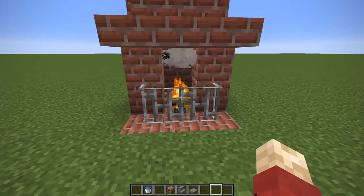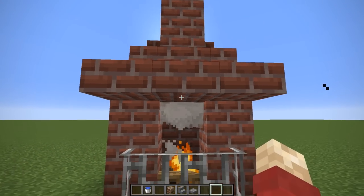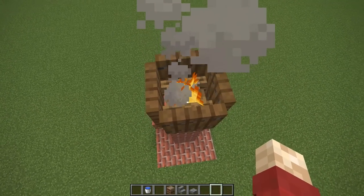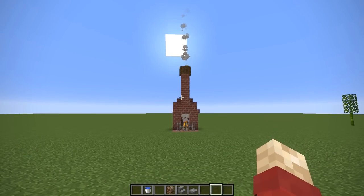A more obvious use for the campfire is going up a chimney. But instead of having a hollow chimney, you've got one block tall and then just hide a second fireplace at the top so it looks like the smoke is travelling all the way through it.